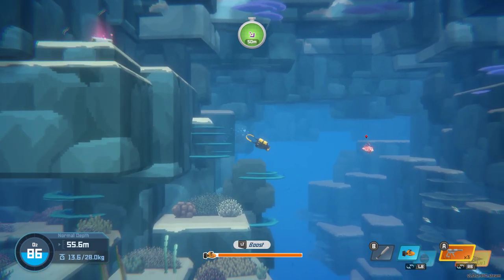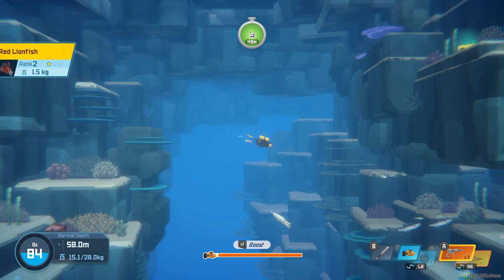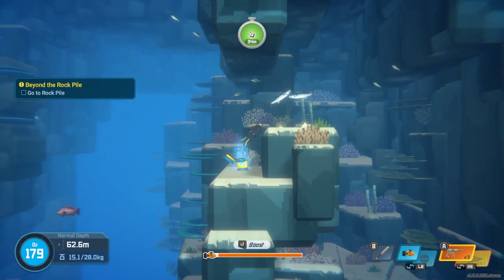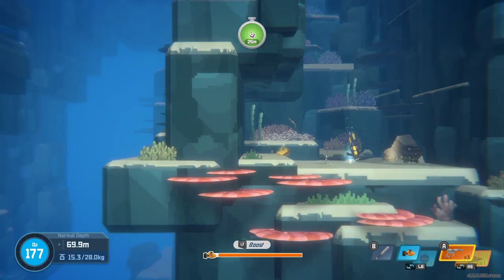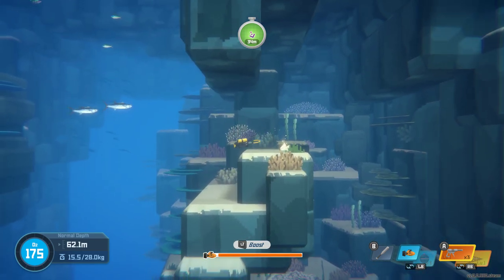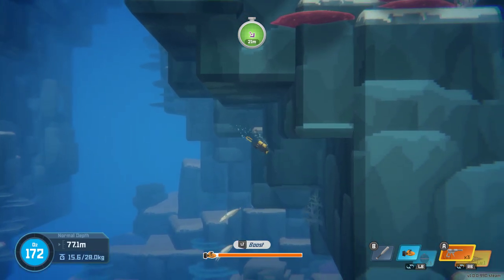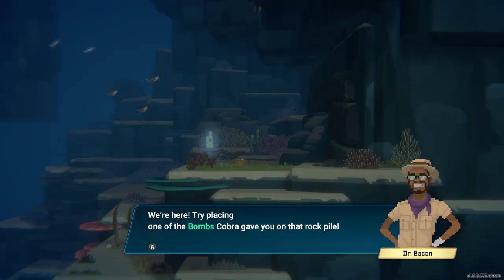There's our oxygen resupply, which we need. Brown seashell — I do not need wood, pretty sure. We've got our speed booster ready. Let's try to get around this shark. We made it — didn't even find the shark. We're here.